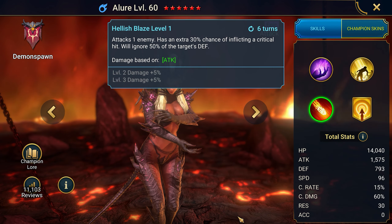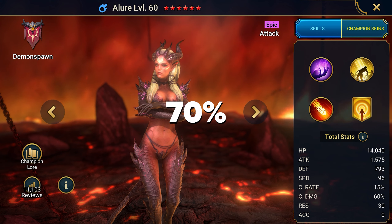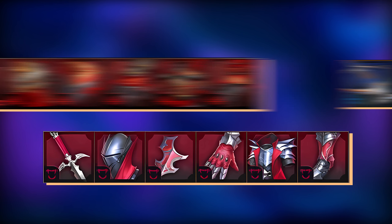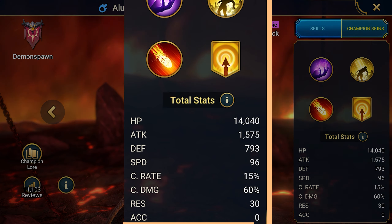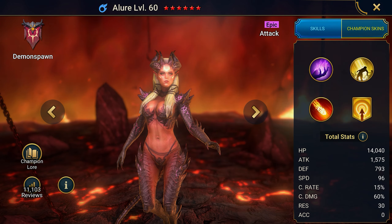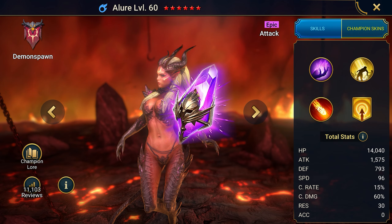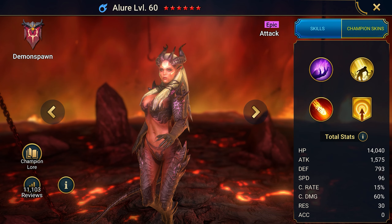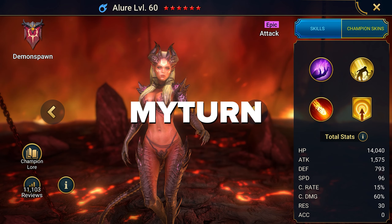Next up is the Demoness Allure, the perfect champion for controlling the turn meter. However, she is better suited for late-game use as she needs to be properly equipped. On A1, she reduces the enemy's turn meter by 25% with each crit and gives enemies a defense debuff. On A2 and A3, sleep ignores 50% of the target's defense. With her extra crit chance, she can increase her equipment effectiveness to 70%. From the equipment sets, speed and agility, health steal, and accuracy fit well.